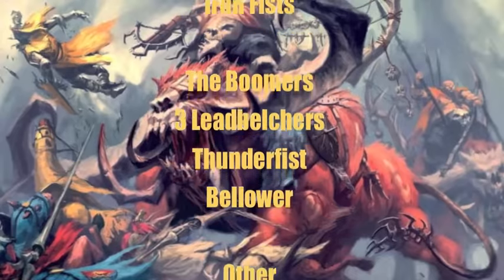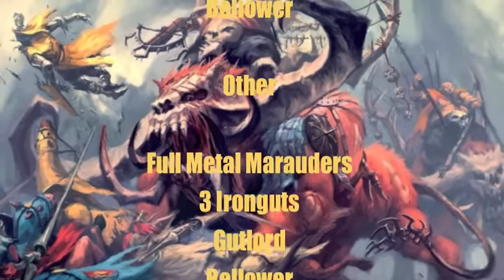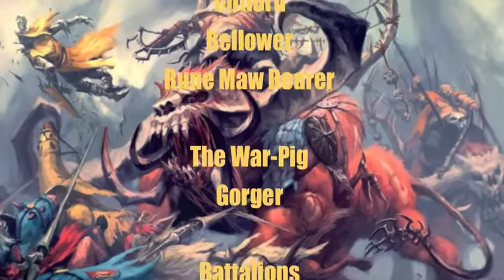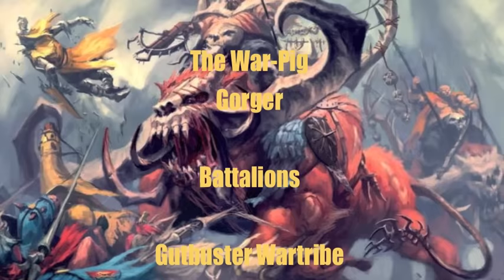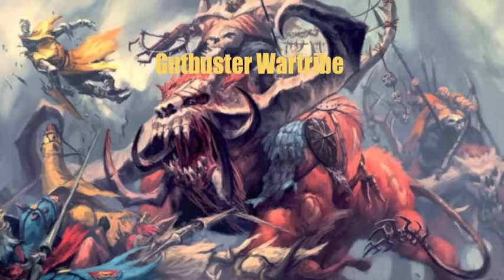He also has the Boomers, which are three Lead Belchers with Thunder Fist and Bellower. For his other units he has the Full Metal Marauders — three Iron Guts with a Gutlord, Bellower and a Runemaw Bearer — and of course his War Pig, which is his Gorger. He also has a Gut Buster War Tribe battalion.